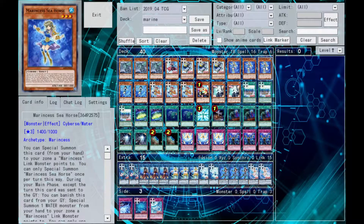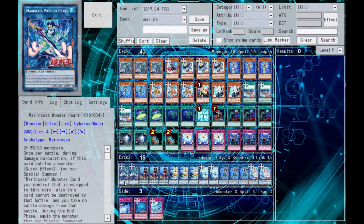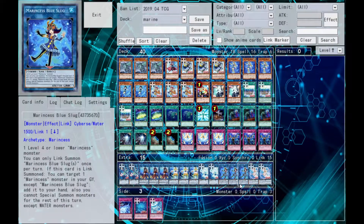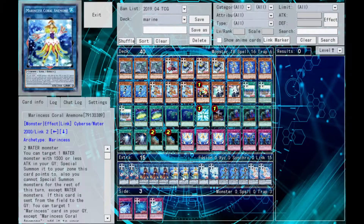Starting off, you normal summon a monster and go into Blue Slug. When link summoned, Blue Slug lets you get a Marine Cess from your graveyard — except itself — back to your hand. But you can only summon Water Monsters, which is why we're running all Water Monsters. So you summon Blue Slug, get your Seahorse back, summon Seahorse, and go into Coral Anemone.